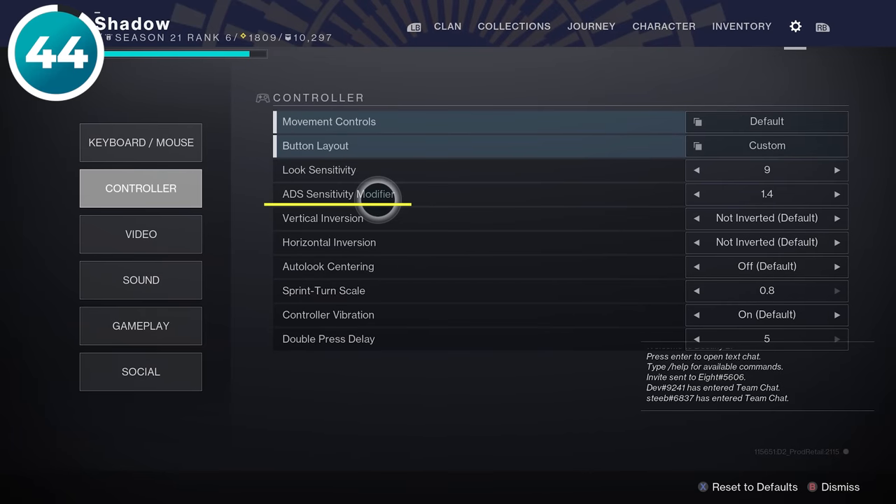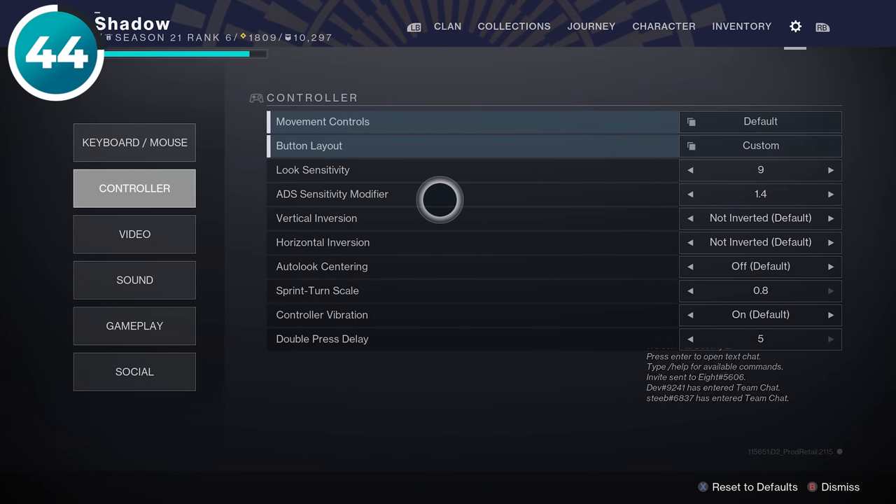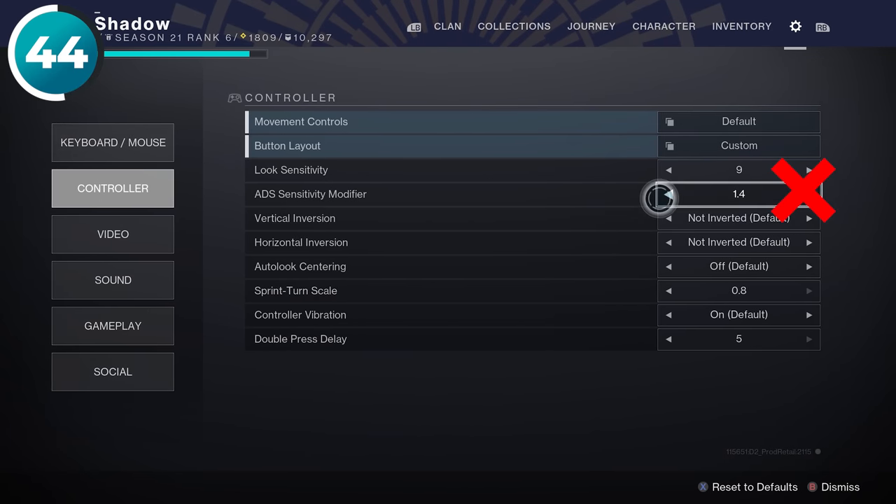ADS Modifier is a setting that changes the speed of your aiming, but if you have this set above 1.0, you're definitely doing it wrong. This should always be set below 1 because this allows you to move around rapidly and still have precise aim.